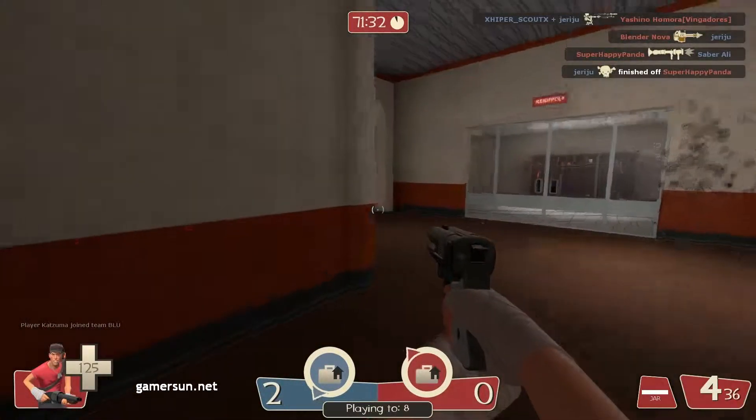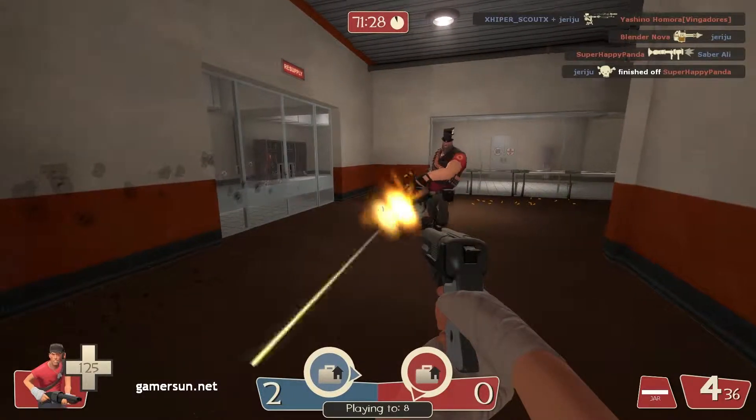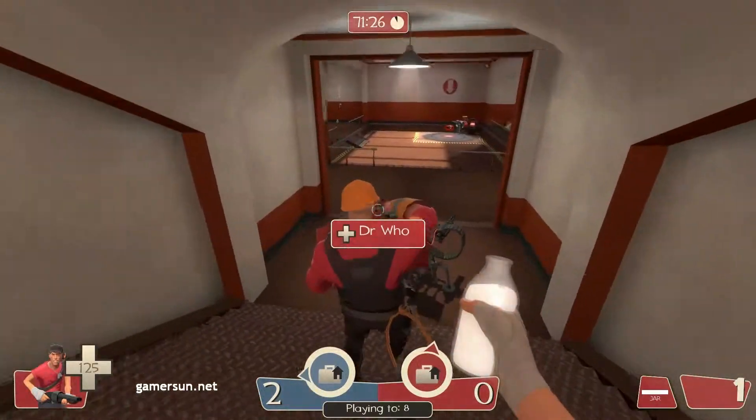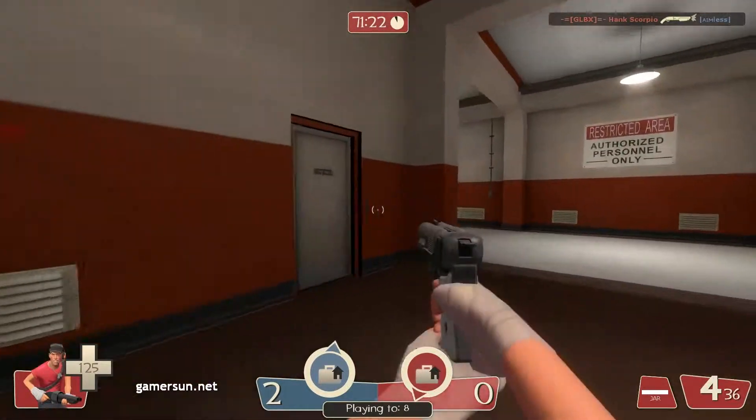Alright, hello. I wanted to share a build that I've been using for the Scout in Team Fortress 2. It's a combination of the Shortstop, the Mad Milk, and the Candy Cane to form a lifesteal build, and it's really, really cool.